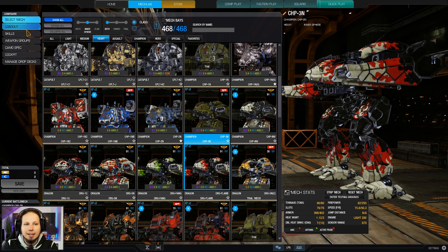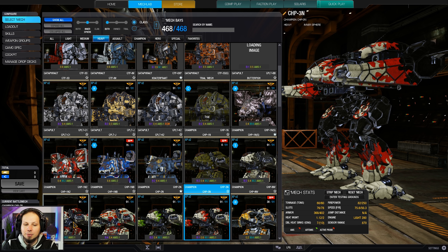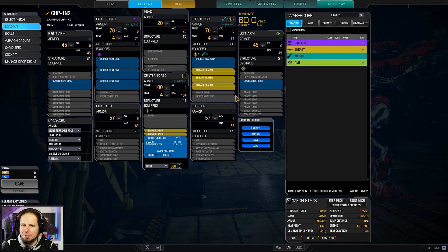Let me quickly check — yeah the 3N, that was the build we tried already. It's three regular larges and three mediums, but the lasers are spread all over the Mech and I didn't really like that. So what we are doing here is we cut one laser but we get extended range now. That means we can engage earlier and trade hits more efficiently when enemies are out of range and we are in our optimal range because we have a range advantage.